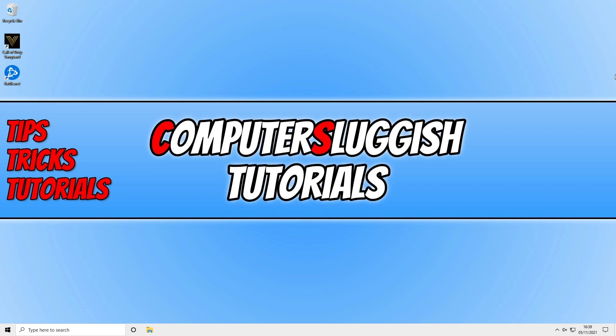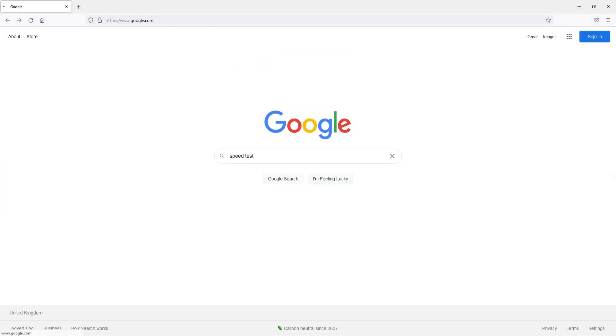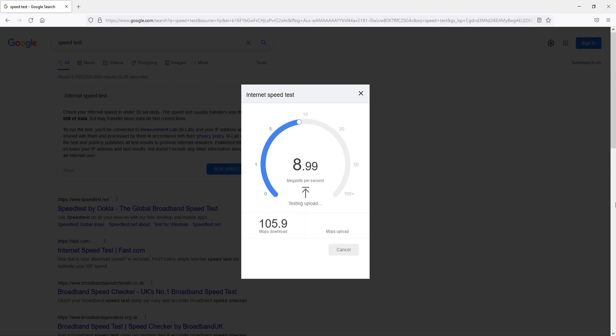Go to your internet provider's website and make sure there isn't currently an issue in the local area. Another way to check your internet is to open up Google, type in 'speed test', and press Enter. Click on Run Speed Test and it will test your download and upload speeds. If you're not getting the speeds you normally get, that could be your connection issue, so contact your internet provider. Once you've confirmed your connection is fine, close down your web browser.